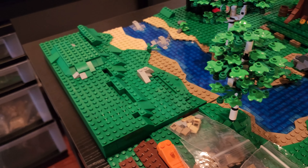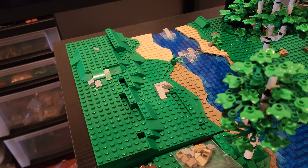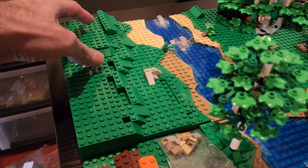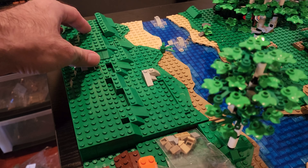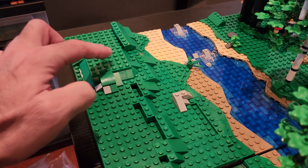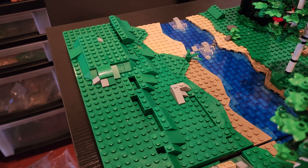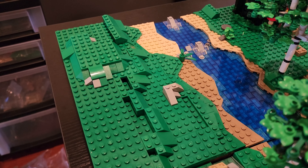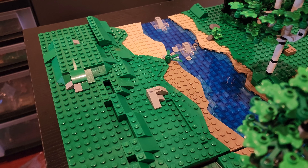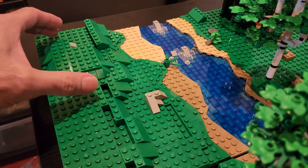Over here I thought I was going to be happy with this, but I decided I'm going to take it up one more level. I'm going to raise this up one more brick so this whole thing will be higher. I was going to put a large tree right in the center up here, but I may use those round bricks — the ones you see at the base of the 90th anniversary castle in green — and make either a half circle or a full circle up here.